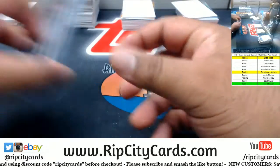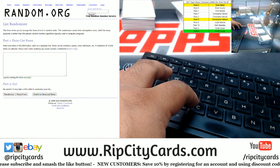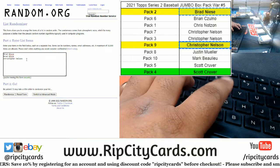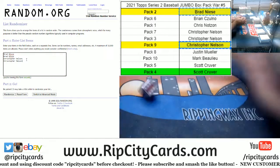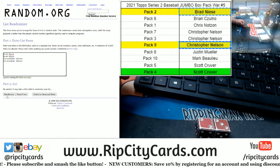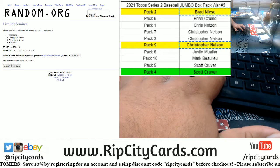So that was the break. Let's see who's going to win that other hobby box. So Brad and Christopher both got a shot at it. I'm going to put both names down twice to make it more of a real random — going five times in the random, top name wins the other hobby box. Good luck Brad, good luck Christopher. Here we go. Money shot — five. Congratulations to my man Brad — you win the other hobby box!